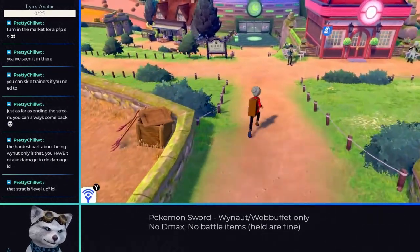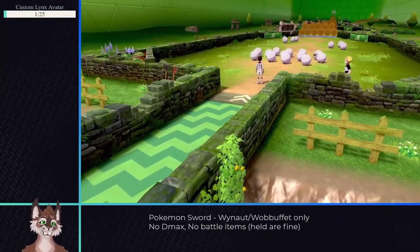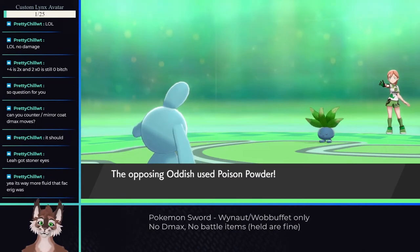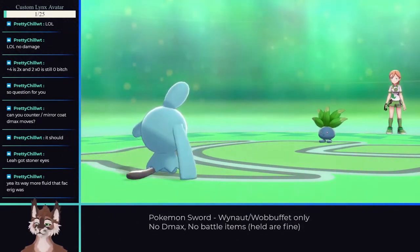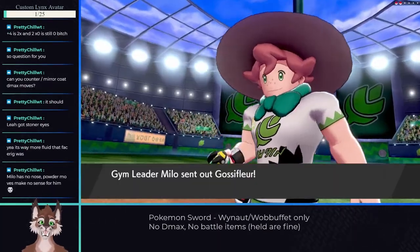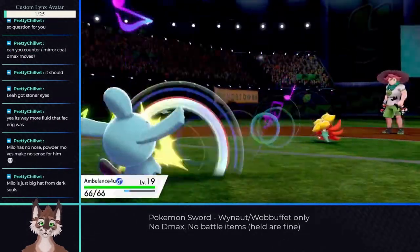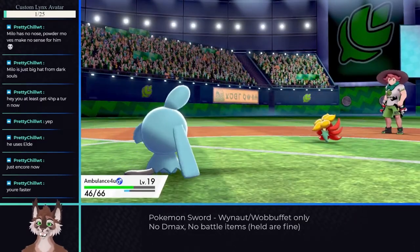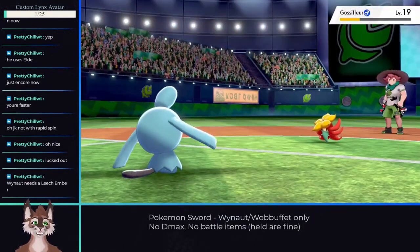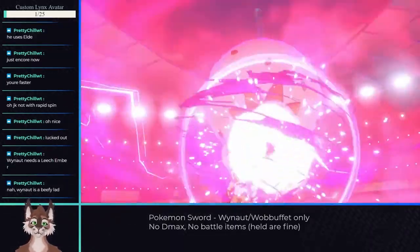Once out of the mine, Turfield comes into view leading us to Gym number 1. Gyms have a small challenge you need to complete before you fight the Gym Leader — for Turfield, it requires herding Wooloo and fighting the occasional trainer. Once the gym challenge is clear, I tackled Gym Leader Milo. His first Pokemon is Gossifleur, which knows both physical and special moves, so we need to predict which one he'll choose. Since Wynaut can trap Gossifleur into using the same move with Encore, there's no chance to guess on the Counter or Mirror Coat decision. The only other Pokemon Milo has is Eldegoss, where we fight our first Dynamax Pokemon.